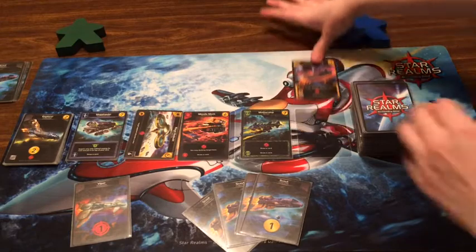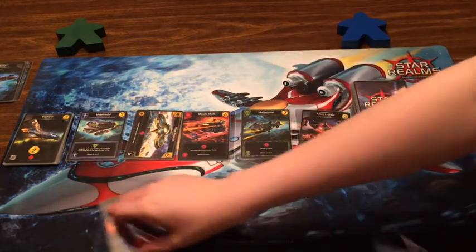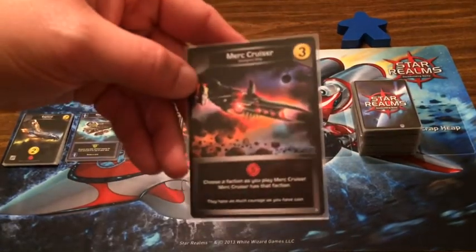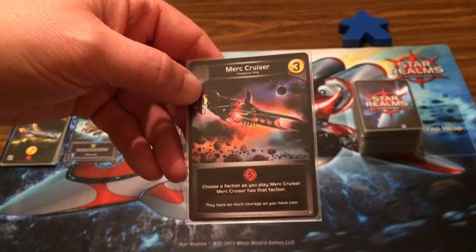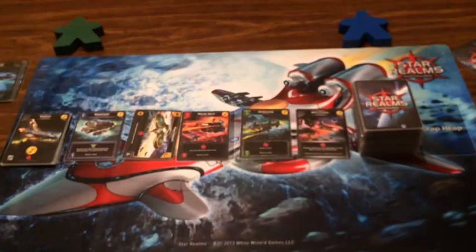One Viper — one to you for money. I'm gonna take the Imperial Frigate for free, and the Merc Cruiser for that last one. Just so our audience can see, the Merc Cruiser was part of the Gambit set, so I don't think we've actually had that come up in our other videos before.